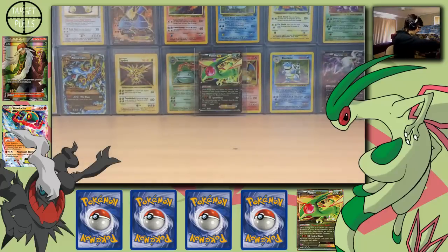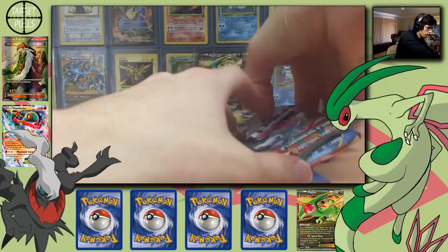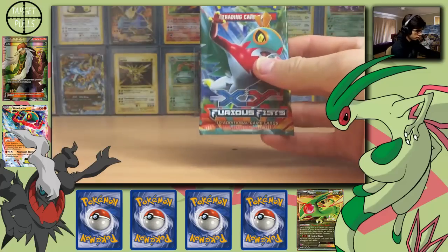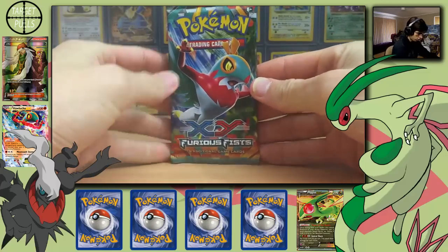Let's get all this stuff out of the way. Like usual, oldest and newest — we're going to start off with the Halucha Pack.